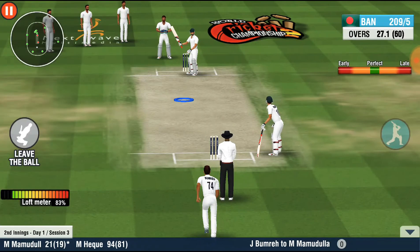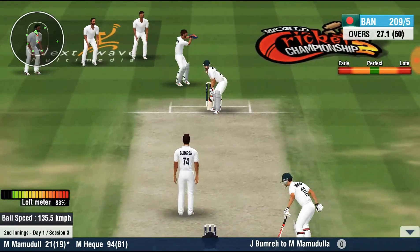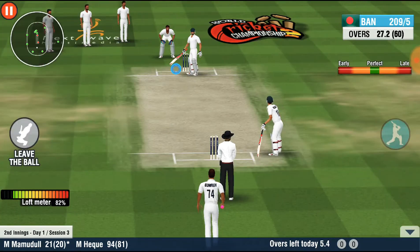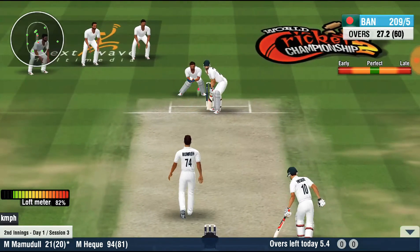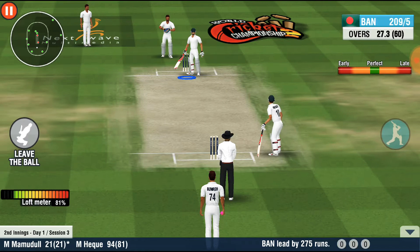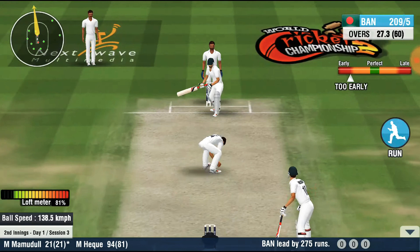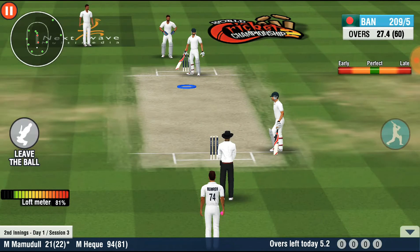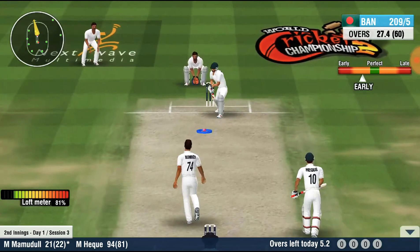What a delivery — such an intimidating swing, great line and length once again. A swing and a miss. The batsman got luckier there; he's forced him to play that down. Calculated bowling, the pressure seems to be building here.